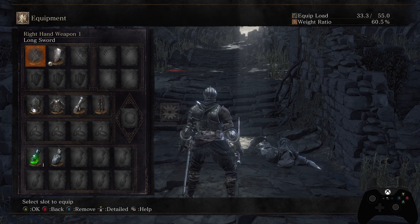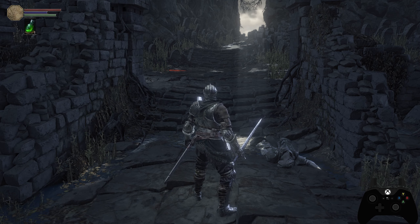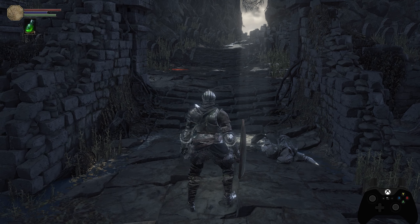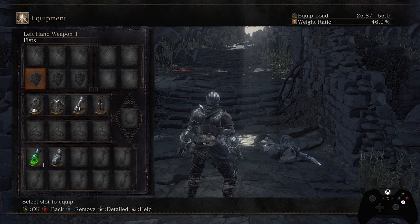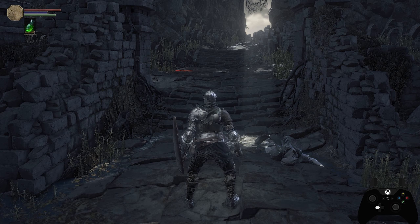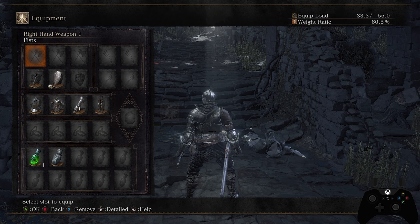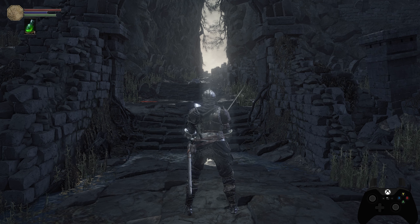The Y button toggles between two-handing and one-handing your weapon. Holding Y briefly will two-hand your off-hand weapon, such as a shield. The D-pad in different directions lets you navigate the menu and toggle between equipped weapons in-game. Pressing right on the D-pad switches between weapons in your right hand, and left switches between weapons in your left hand. You can have up to three weapons equipped in each hand.